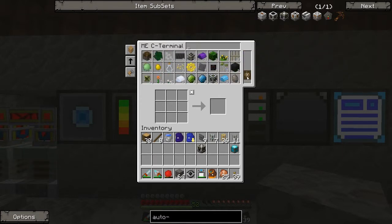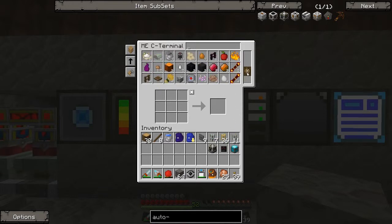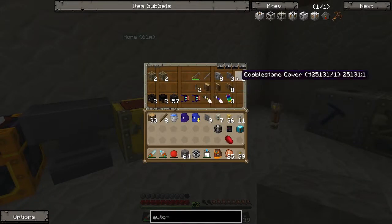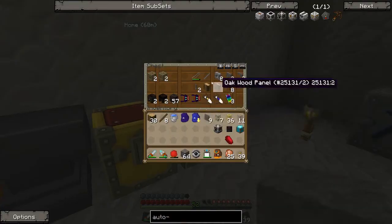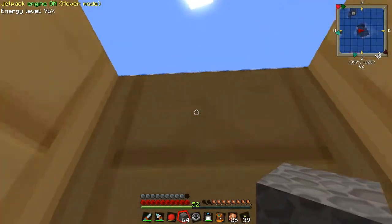I also need wither skeleton skulls because I need to tell the diamond transport pipe that we want to save these. I also want to save the shards of minimum - I know that they drop them. I don't have any at the moment, that's kind of unfortunate. I also made these stone brick covers - you can make them with the hand saw. It's a really simple recipe - diamond one if you want, stone rods, sticks, and diamonds. Stone rods are just two stones on top of each other.